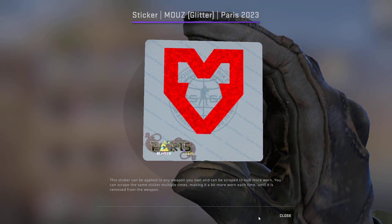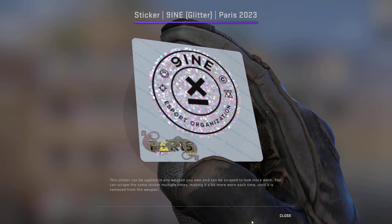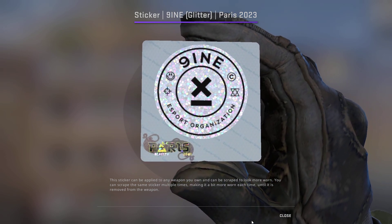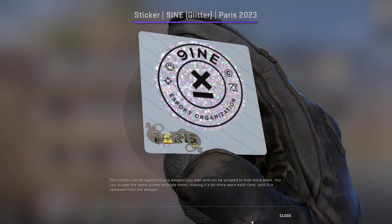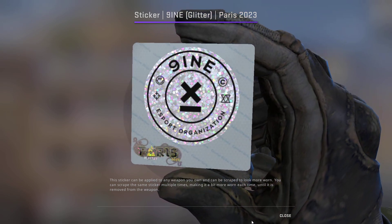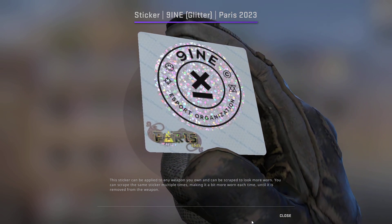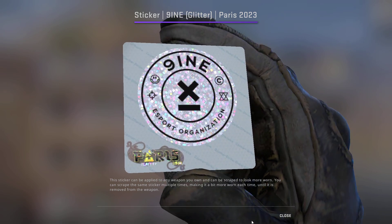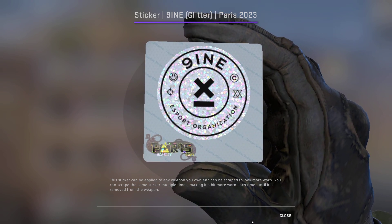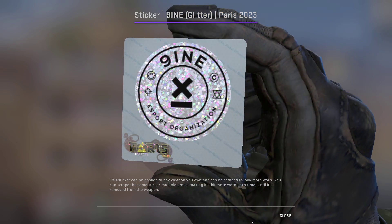Now we have one of my favorite glitters in the entire game — the Nine Glitter. I think this has a very good future ahead of itself. It's gone down a lot recently and is currently going for $0.40. We're going to be picking up 50 of these for a grand total of $20 invested into the Nine Glitter. That's 20% of the whole portfolio, but I think these have a lot of room to grow — it's also one of the most applied glitter stickers from Paris.